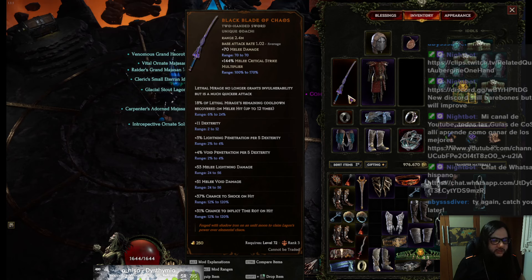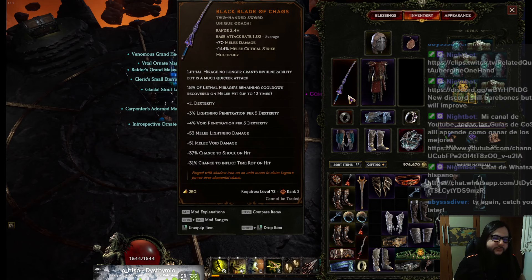You don't care about Shock and Time Rot that much. Time Rot deals some damage and increases stun duration, so if you stun something it gets stunned for longer. Shock also increases the chance to be stunned — so they have some synergy.